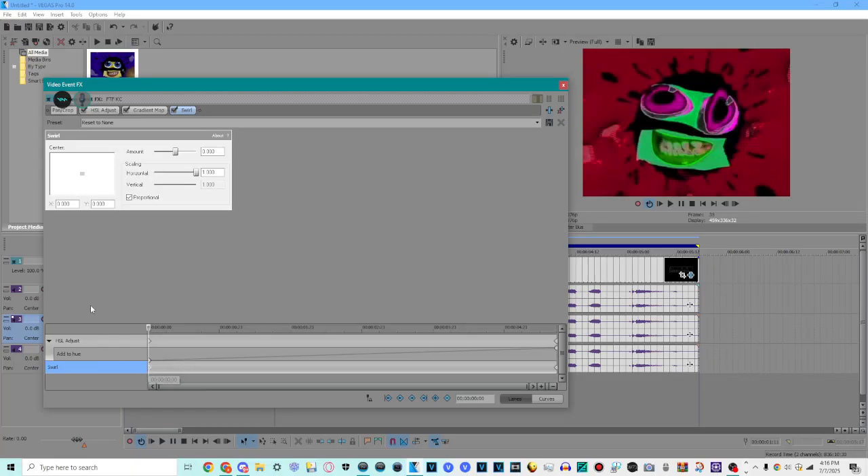Now this time you need to animate on the bottom, and you go from 0 to 0.148.